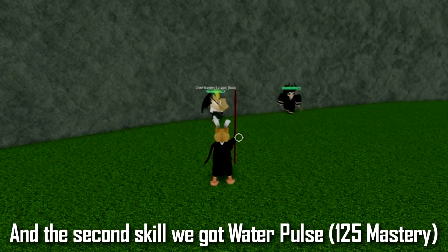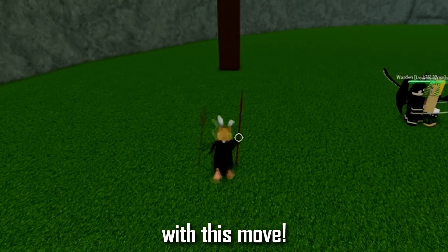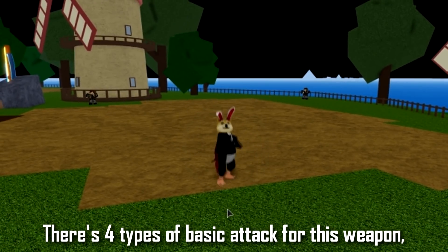The second skill we got is Water Pulse. This skill lets you damage anyone nearby — you have to be close to your enemy to damage them with this move. It also deals a lot of damage. There are also 4 types of basic attack for this weapon.